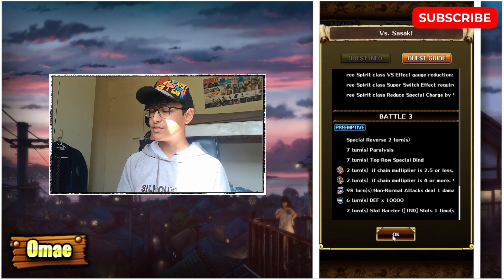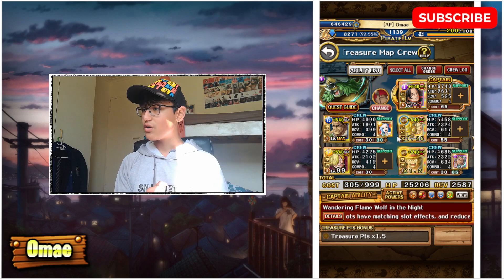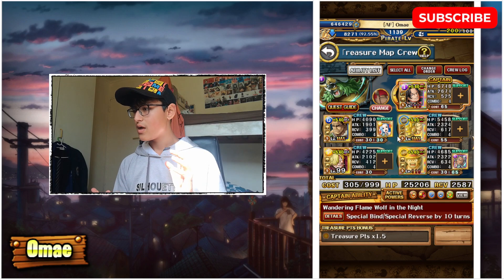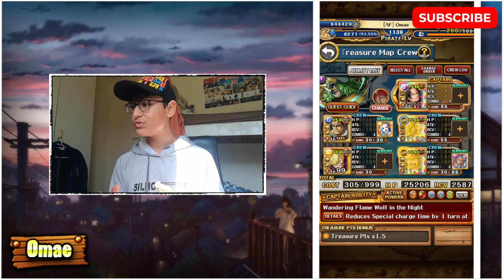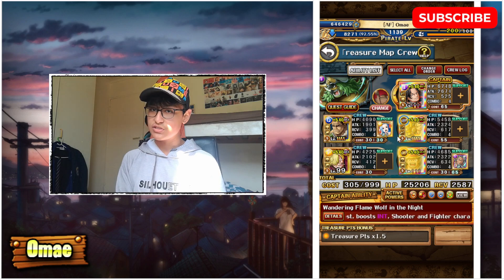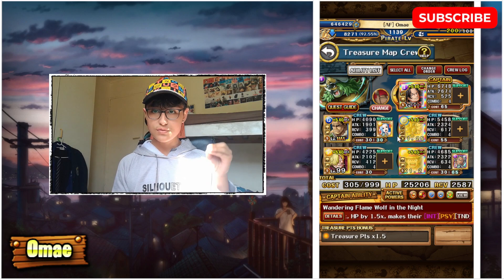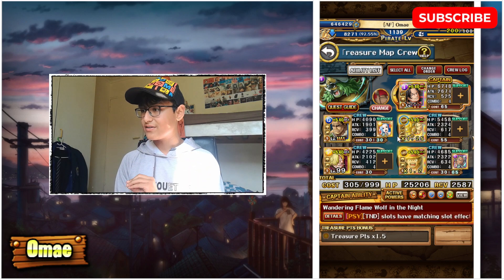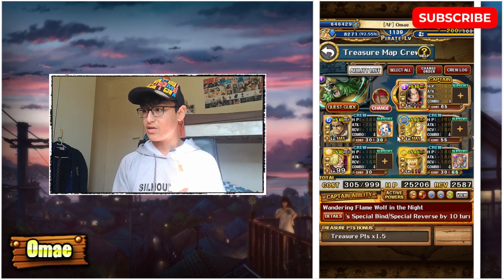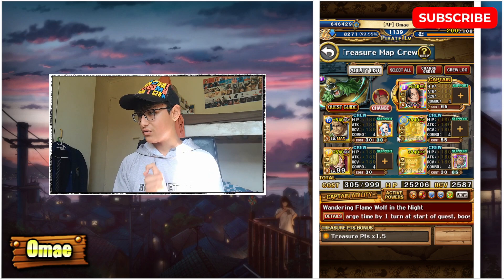We're using Ace as our captain to negate the special bind and the rewind. We'll use Ace's special on stage 1 — he's a very fast wave clearer. Then we have Kikunojo and Iso on stage 2 to wave clear and give us a 3.5x chain lock, which allows us to deal a lot of damage on stage 3 and get around the chain attack down. We also have Sanji who sets all orbs to tandem at the start of the quest, allowing us to get around the barrier — it only requires one tandem orb, so just get a Good on one character and a Perfect on Luffy and you'll be fine.